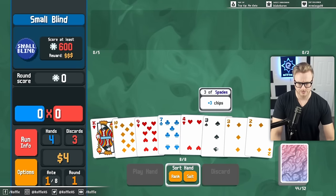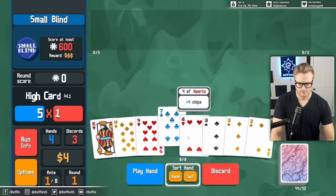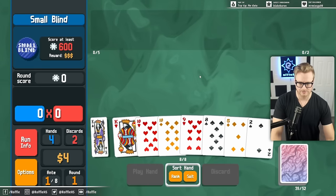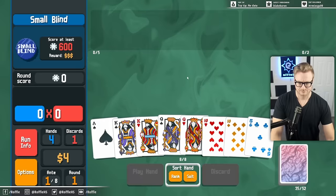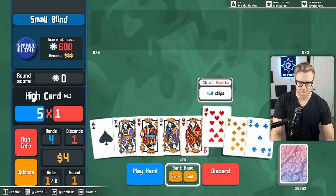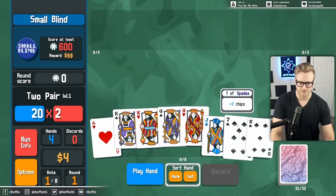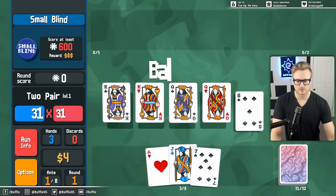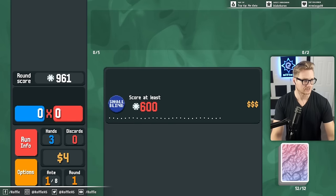Plasma should be relatively easy early on. We just want things that score high - we can even get by with this two-pair most of the time. This two-pair should do it, but there's probably no reason not to keep discarding just to be safe. Because of the chip count, this is more than good enough for the Plasma deck early.